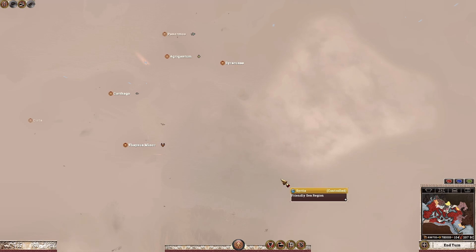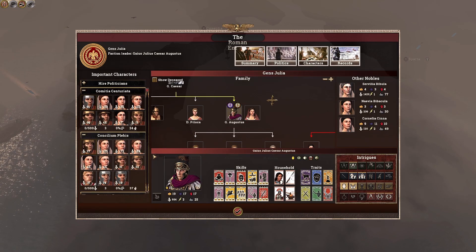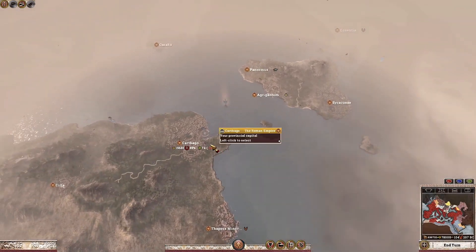We are now the Roman Empire. In the politics screen, the new Gens Cornelia has been renamed to the Comitia Populi Tributa, sharing the same color as the Comitia Centuriata since those two assemblies were quite similar. We have also renamed Gaius Julius Caesar Octavianus to Gaius Julius Caesar Augustus, the title he took once he became Imperator of Roma.